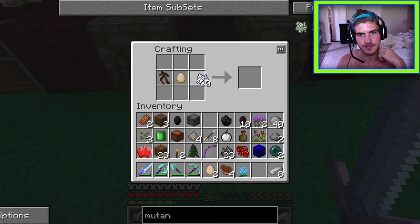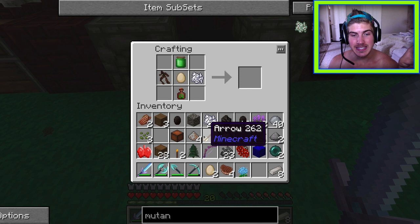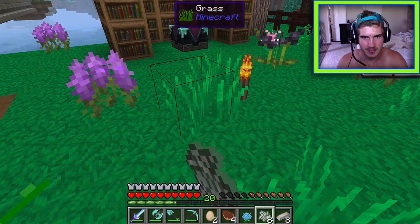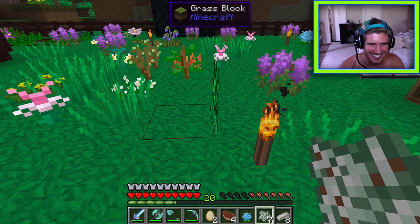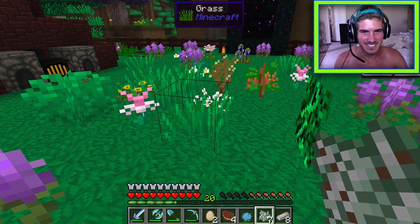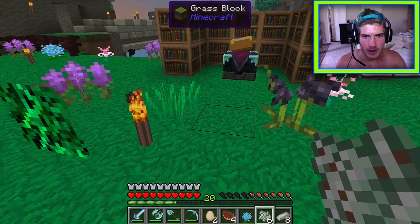Frustration builds — one player is tired of being the group's slave. Another witch's circle is found and Spanish moss is finally obtained. Excitement erupts. The torch placement for the setup is discussed — the moss needs at least two and can grow on each other.